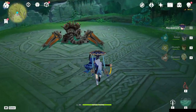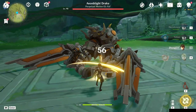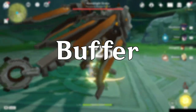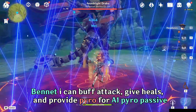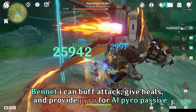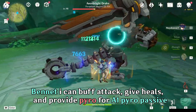If you don't have or don't want to use Faruzan, that's okay because there are still many choices to get higher damage in the form of another damage dealer or using another buffer. For buffers, you have many choices, with Bennett as one of the best since he gives Wanderer a base attack buff, heals, and Pyro application that allows you to always get the Pyro A1 passive buff on Wanderer for more attack percent.